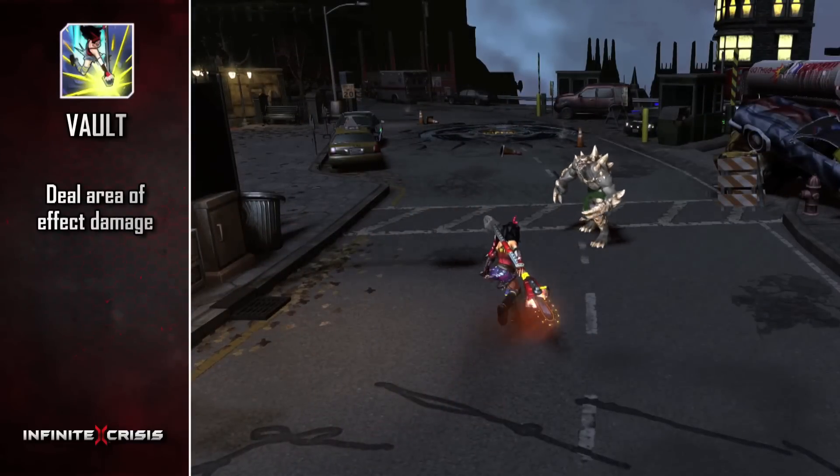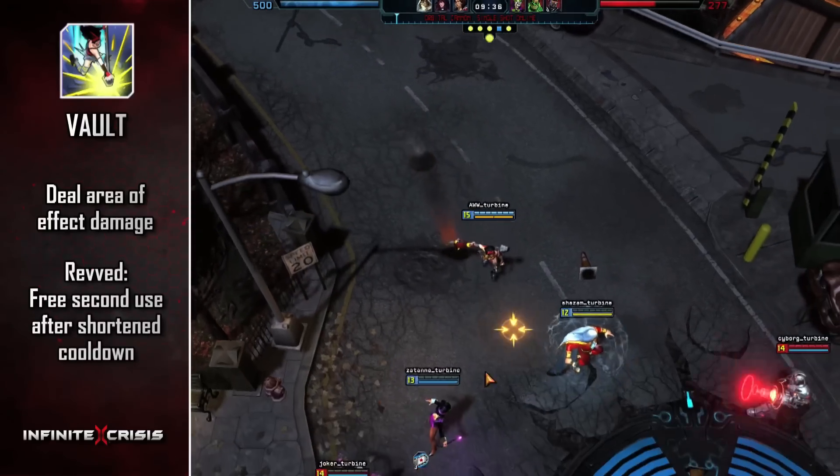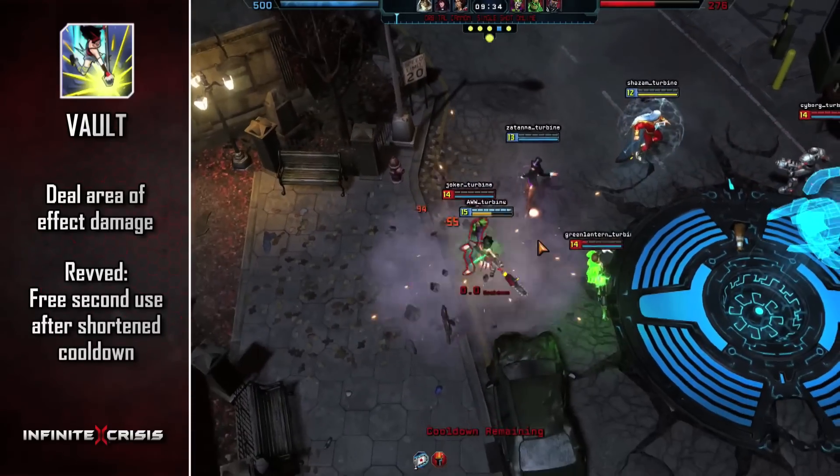Leap at a location and deal area of effect damage with Vault. While Rev'd, Vault receives a second free activation within a short window of time.